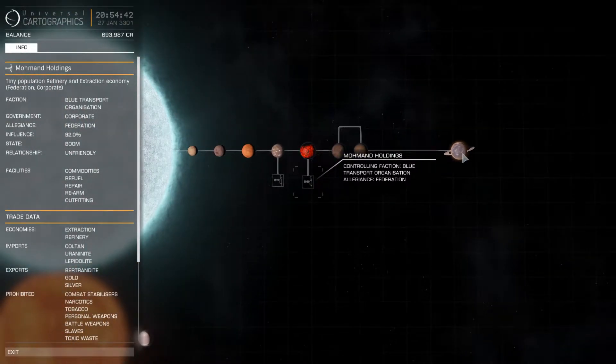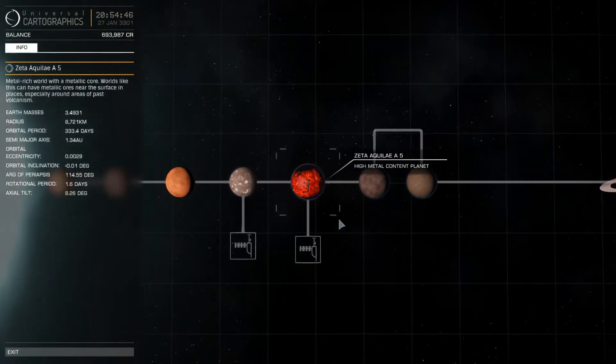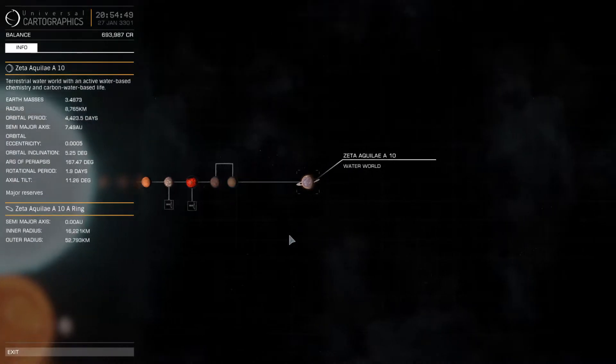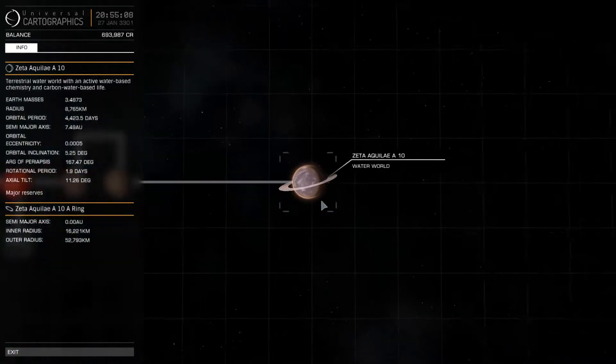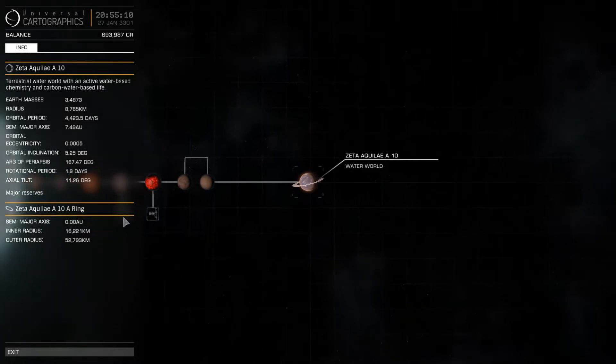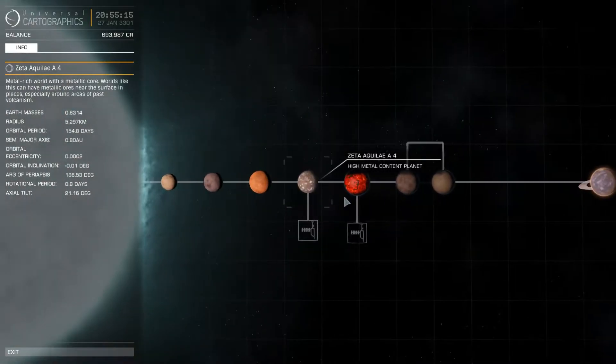Before we go visit that lava-covered metal content planet, we can see the water world here. It's slightly bigger than Earth, slightly more massive than Earth, and has a 10-year orbital period. The most amazing thing is that it is a water world, but because it's so massive, it has its own rings like Saturn. So that's pretty interesting, but it's way too far — about 4,000 light seconds — so I will not be including it in this episode.